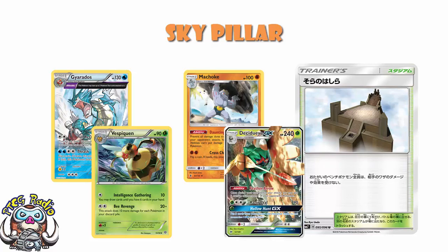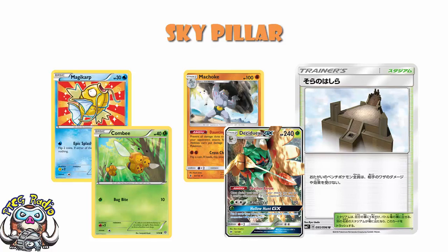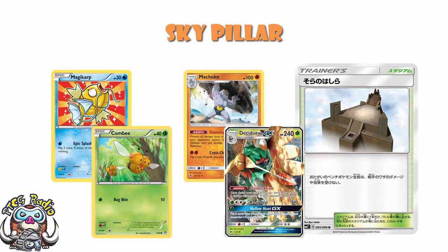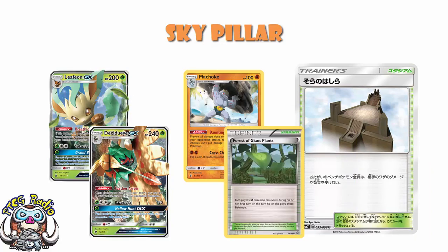Really, this was when Decidueye was a really big thing. Something like a 40 HP Combee would be sitting on the bench, or a 30 HP Magikarp, and you'd be sitting there like, well, what am I supposed to do about that? Mr. Mime wouldn't be good enough because it was damage counter damage — an ability — so Machoke would come in. In the format we're in at the moment, Decidueye's not really relevant. People keep talking about using Leafeon GX with it, and maybe it'll make a comeback, but ever since Forest of Giant Plants rotated, giving away that super quick way of getting it out, we don't really have to worry about Decidueye anymore. I'm not saying Decidueye's unplayable, but it is a whole heap worse than it was.